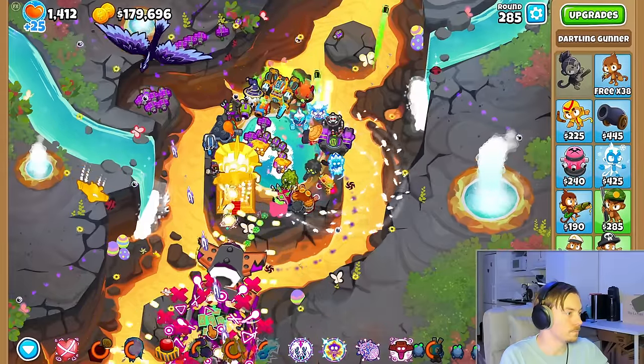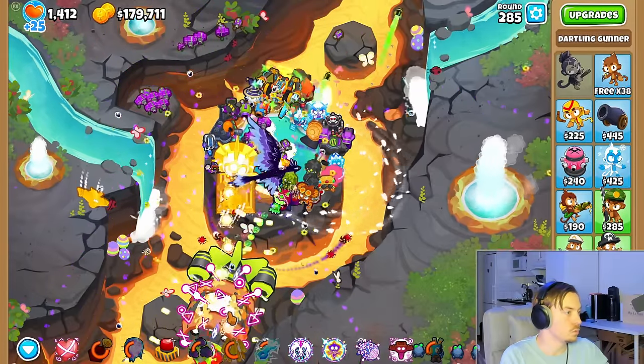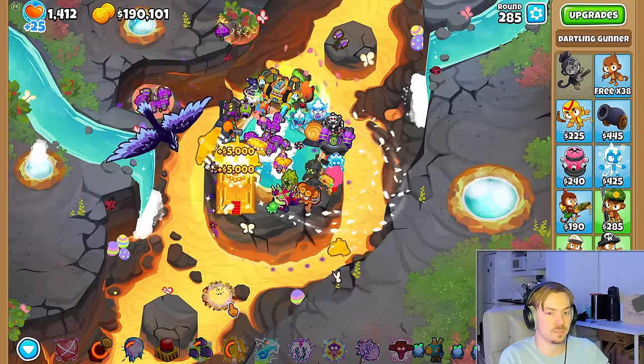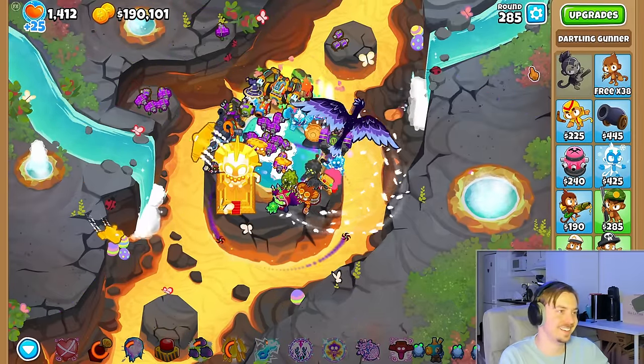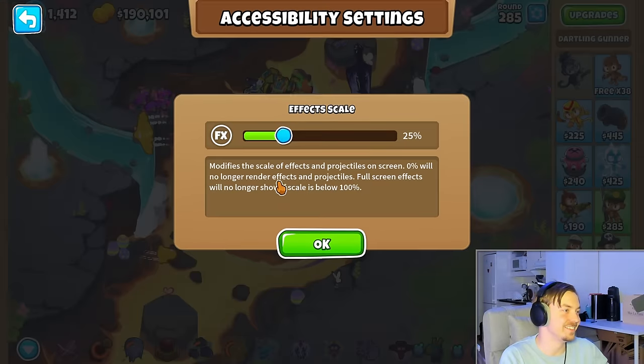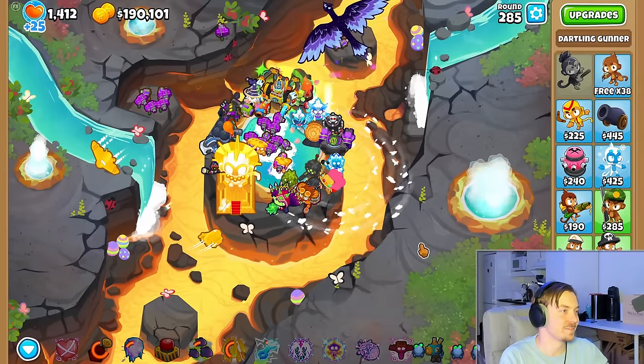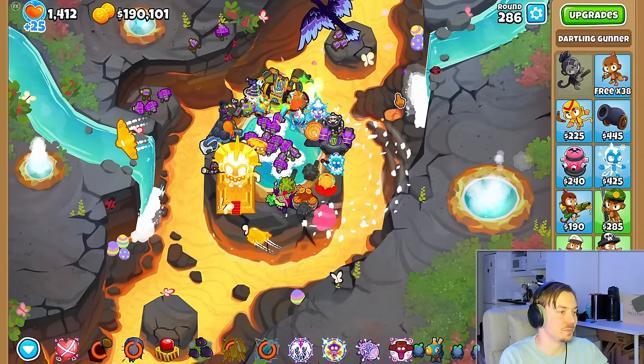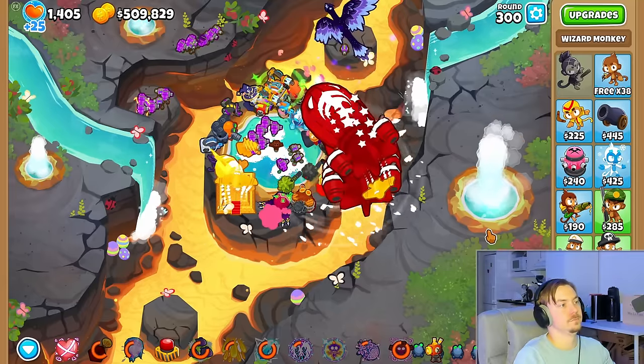Now the only thing left to do is use the ultra boost to give 10 stacks to as many towers as we can before leaving it to always be used on the TSG. We managed to give 10 stacks to the sentry champion, tax zone, cripple MOAB, and MAD, but after 4 stacks on the ninja, we were forced to put it back on the TSG.